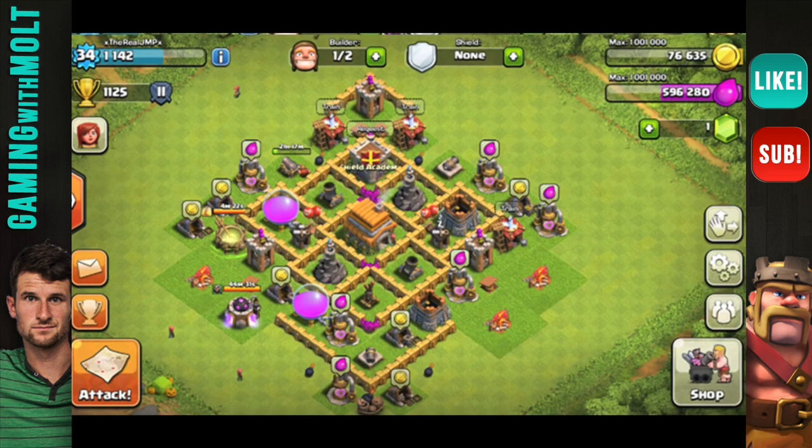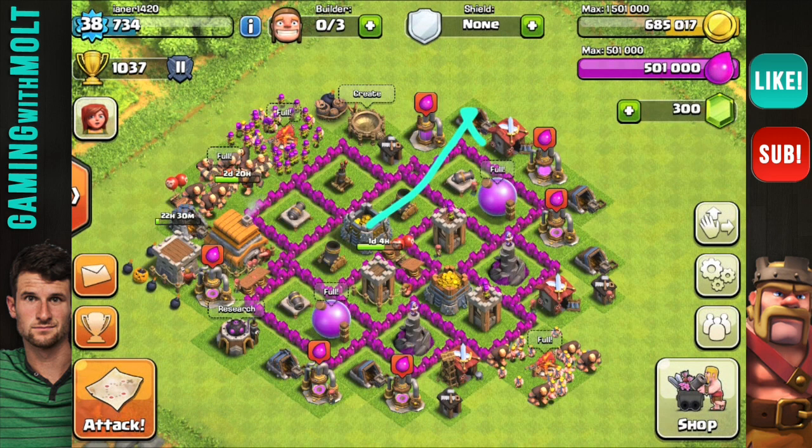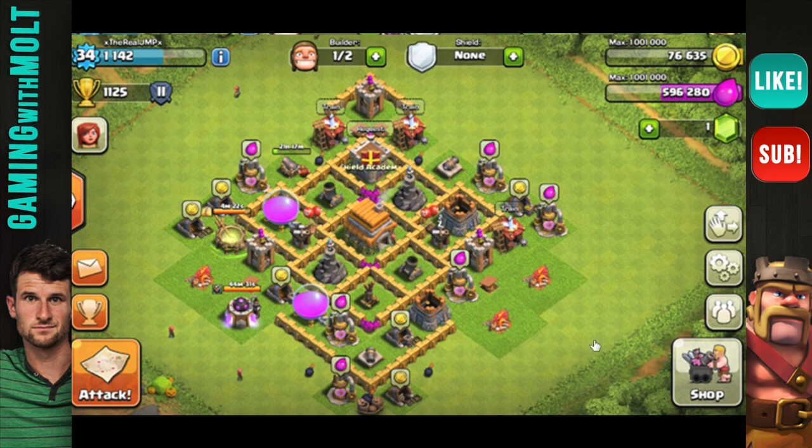Moving on to a very pixelated picture — The Real JMP, please try and send me good high-quality pictures, it makes reviewing much easier. This is a trophy base, which is completely unnecessary at Town Hall 6. Unless you're going for 1,250 trophies, there's no reason to protect your town hall — kick it out and do a layout like one of the first two guys. You still have work to do on your wizards, archers, and cannons. Always upgrade mortars and wizards first — splash damage first always.